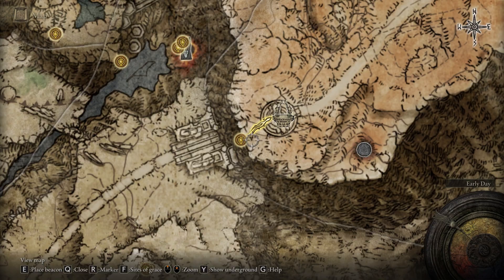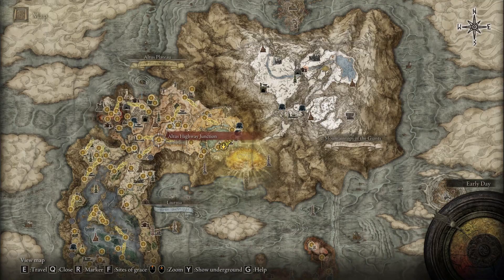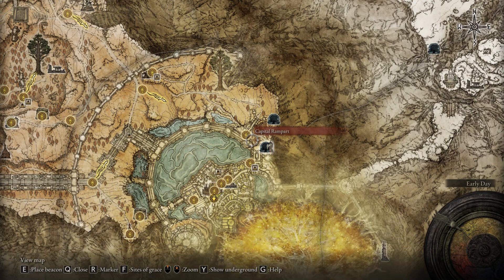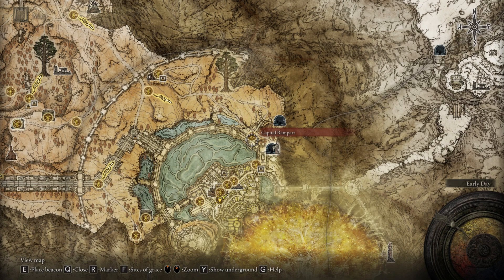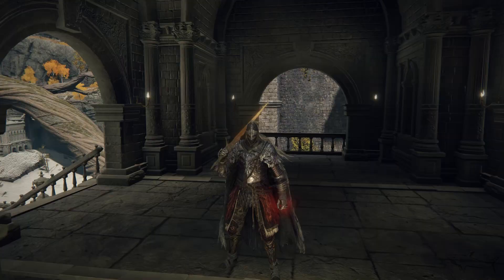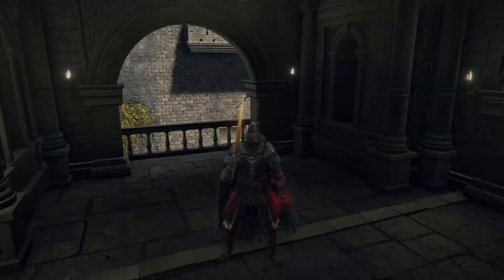Here is the place where you're gonna use that medallion — left and right. Then just enter to the Outer Wall Phantom Tree, then to the capital. At the Outer Wall Battlegrounds you'll have to defeat a knight to enter the Capital Rampart, then reach the East Capital Rampart. I do have a full video on my channel on how to reach the capital — this is just a quick guideline.